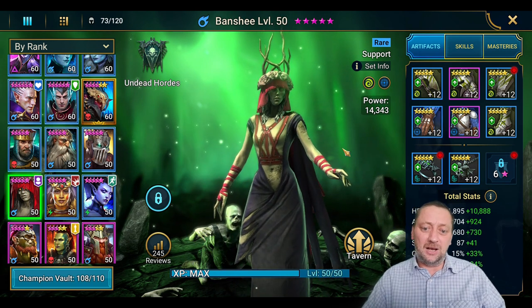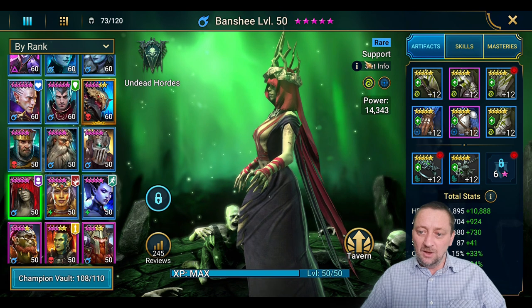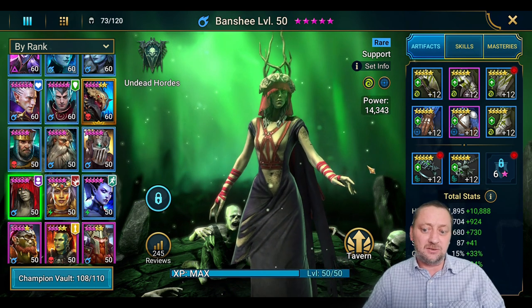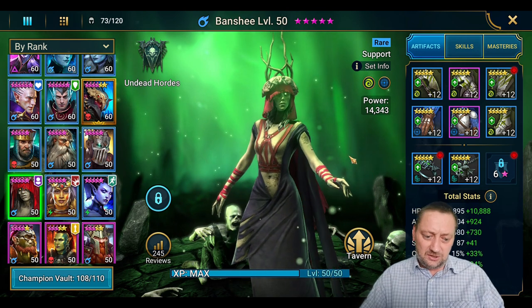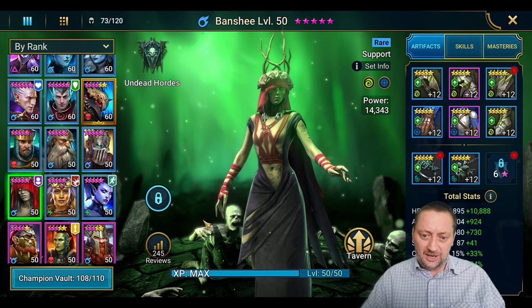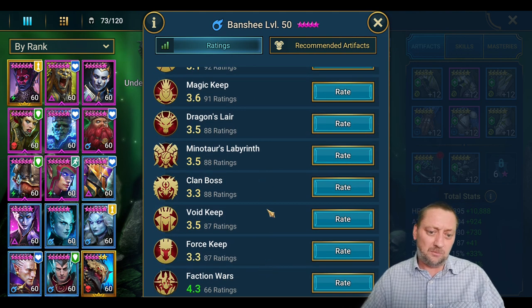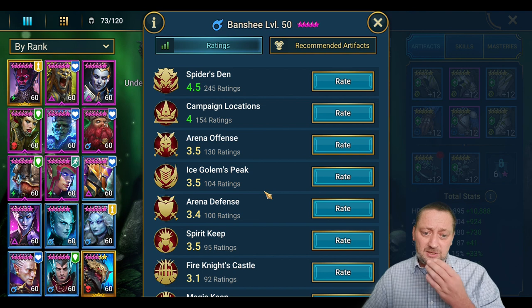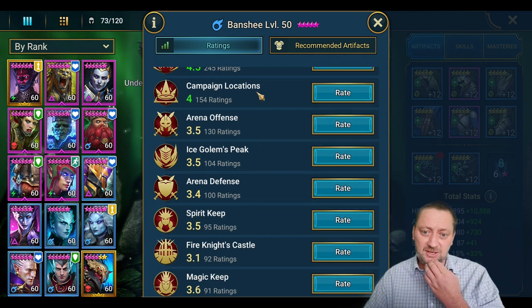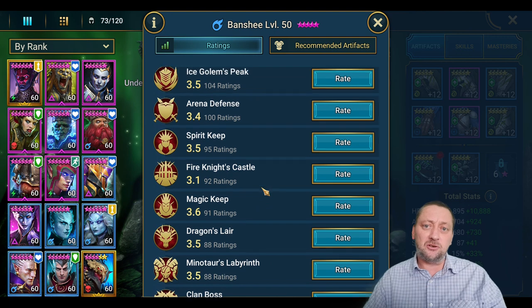Today we have an Undead Hordes champion by the name of Banshee. She's a rare support champion, pretty solid in terms of her skill set. First let's take a look at the reviews — there's only 245 reviews. She's rated highest in Spider's Den, The Campaign, and Faction Wars, with everything else being 3-point-something. Personally I think she's probably a bit better than this. I understand the Spider's, Campaign, and Faction Wars scores — we'll look at the skills to explain why.